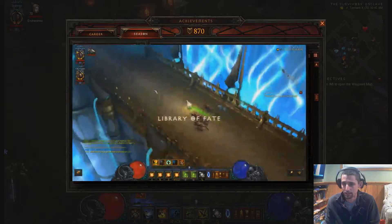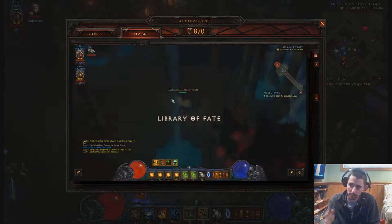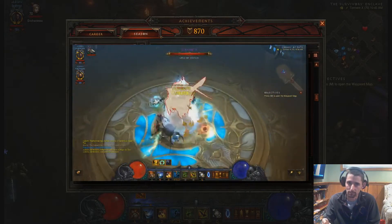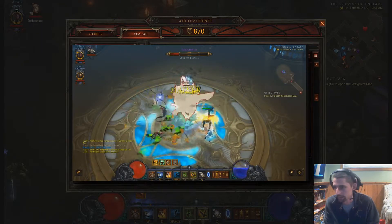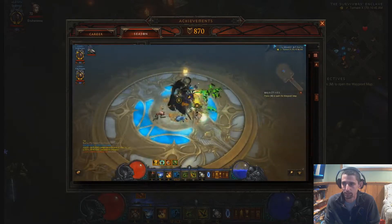The only thing I changed is what I had in the cube. Basically, I did all the running to all the bosses, because I'm super fast. Then he just joined the boss fight with each boss, and we did it in about 15-20 minutes. It was definitely less than 20 minutes, and we just smashed through it really easy.